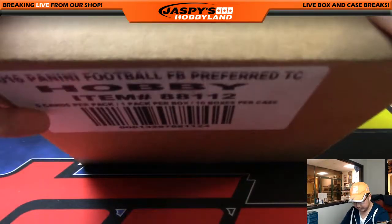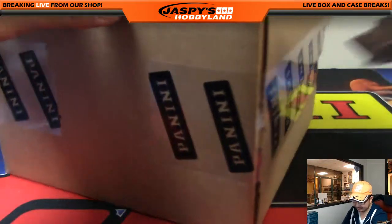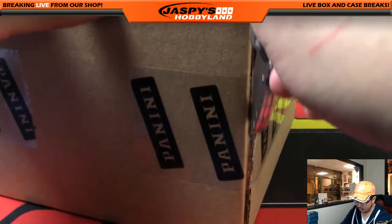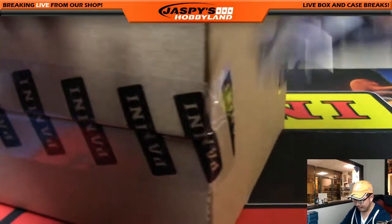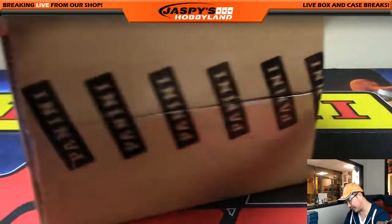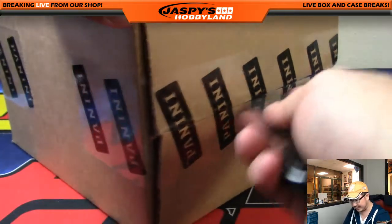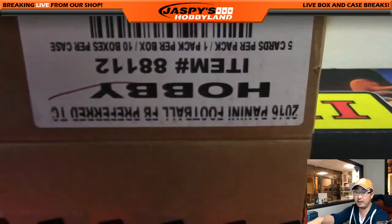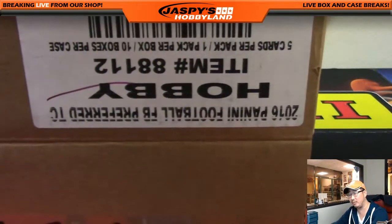Fresh case. This is break 17 from Jaspi's Hobbyland.com. Second half of the case is up. The divisionals in preferred football are half-case breaks. We do have a full case break available right now, almost at single digits. Jaspieshobbyland.com — we can do a full case of this good preferred stuff, which is really, really nice.